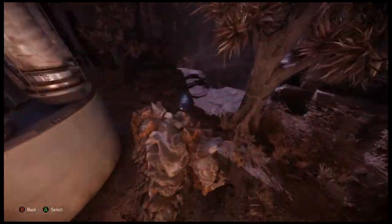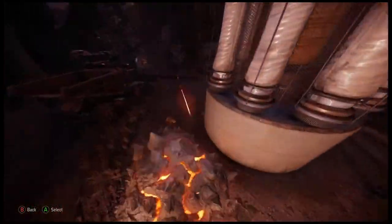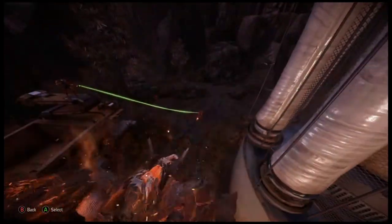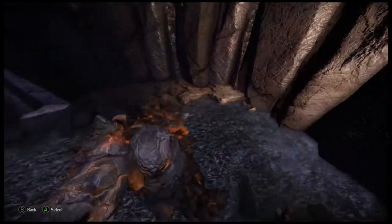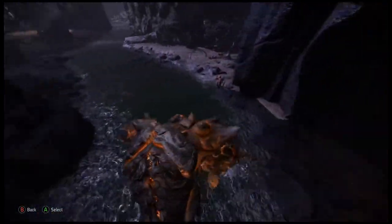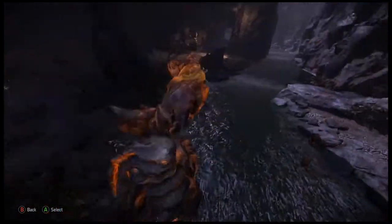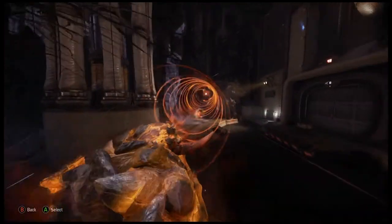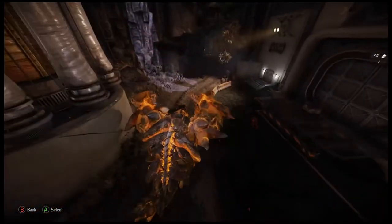You are the slowest of the monsters, so if you need to change targets quickly, try rolling briefly. Your Rockwall can separate a hunter from his team so you can focus on one target — the wall protects you from the other hunters for a little while. Tongue grab can snatch a jetpacking hunter from the air and bring them right to you.